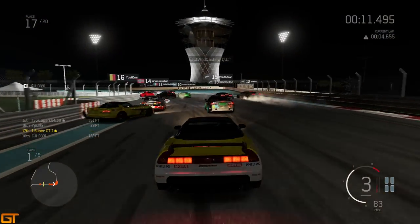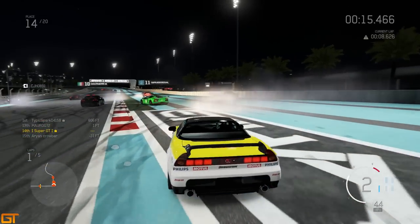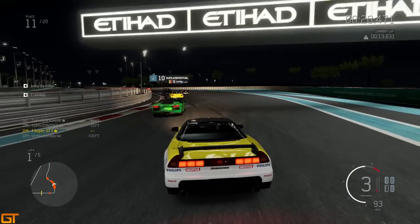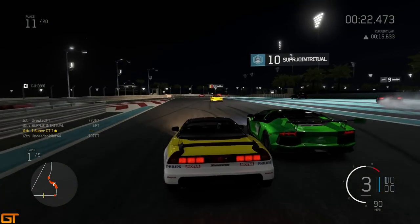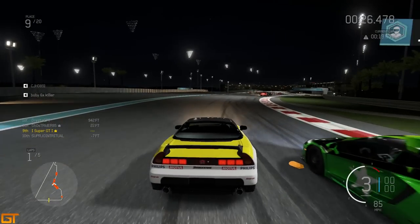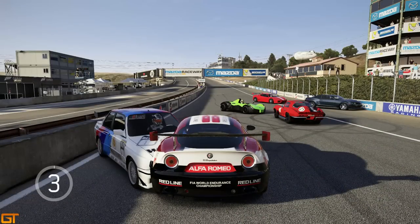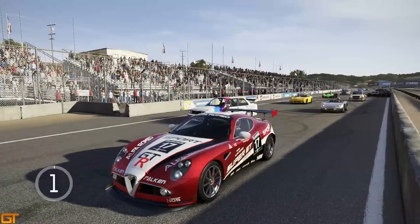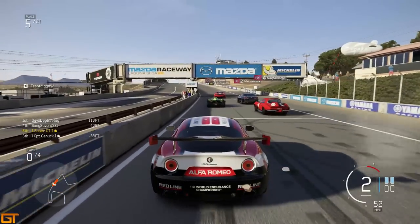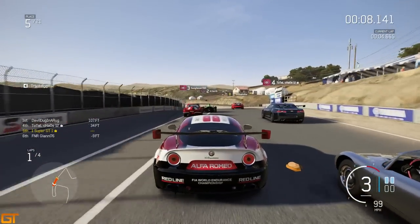As we come into the first corner at Yas Marina, it's more like a bowling alley than it is a race circuit. Pretty much everyone is a skittle right about now. I'm through safely in 11th in my Honda NSX. This is not going to be a full gameplay of this race — that guy gets whacked off the circuit.